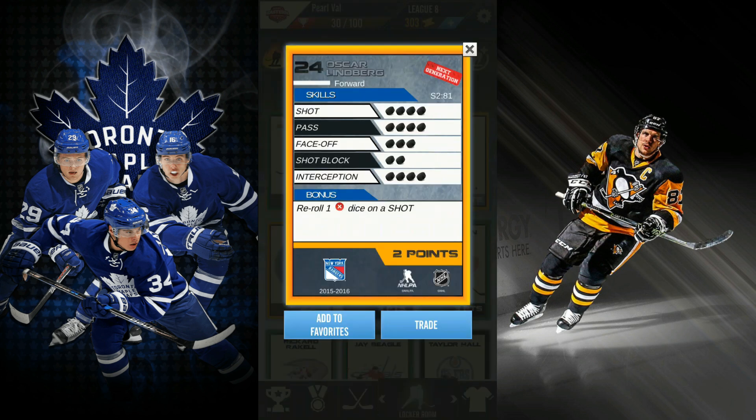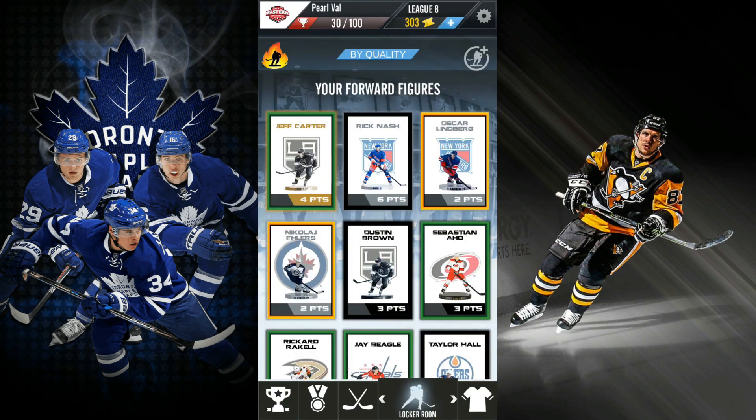I'll use Oscar Lindbergh as an example — one of my favorite cards on my lineup. He has four for shot, four passing, three face-off, two shot-blocking, four interception. And his bonus re-rolls one X dice on a shot. So if he takes a shot and you happen to get an X, because the AI controls all of that, it's gonna re-roll for you, so that can really help you out a lot. That's really good. And it's only two points. The stats are insane — has a good bonus and it's only two points, so it doesn't take up a lot of space for your team.